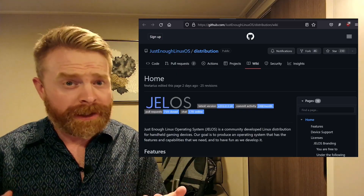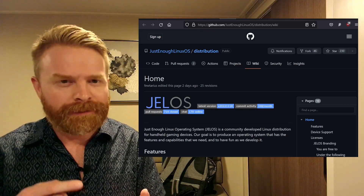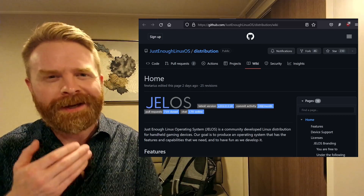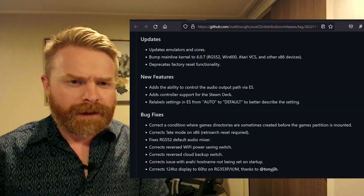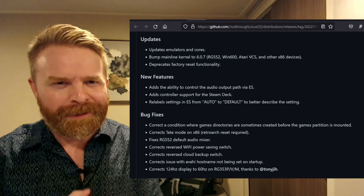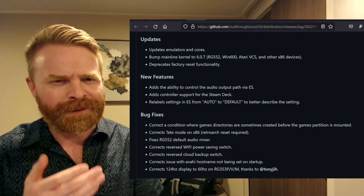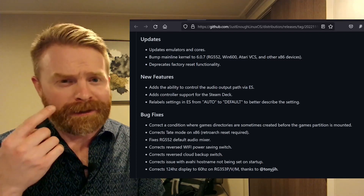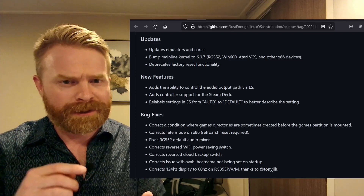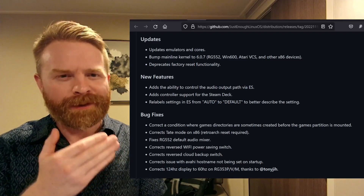Next up, we're talking about JELOS, which stands for subscribe to Mr. Sujano — or it stands for Just Enough Linux Operating System, depending on how you want to interpret that. JELOS just got a brand new update. I'll leave a link to the entire change log in the description below. We've got some bug fixes and some pretty major improvements. They've updated the emulators and the cores, upgraded the kernel version to 6.0.7, and added controller support for the Steam Deck.